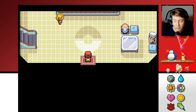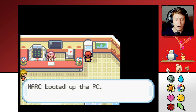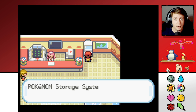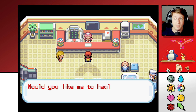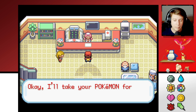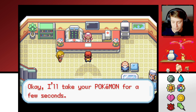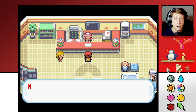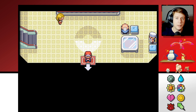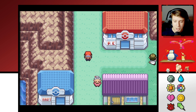I actually have a map of the entire Seven Island area with all its points of interest on my screen to the left, which I'm going to be referring to just so I can plan exactly how I want to go about this — there's so much going on here. Actually, you know what, I am not going to do that. Let's heal real fast. I want to keep Togepi with me.